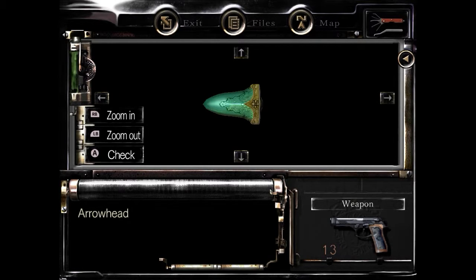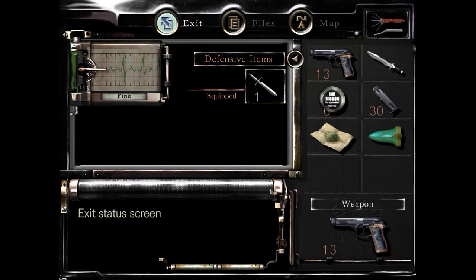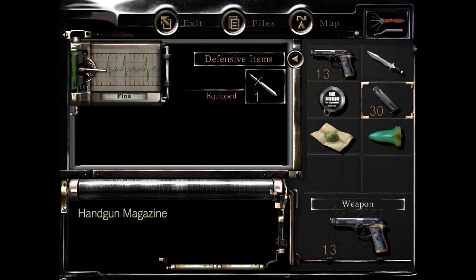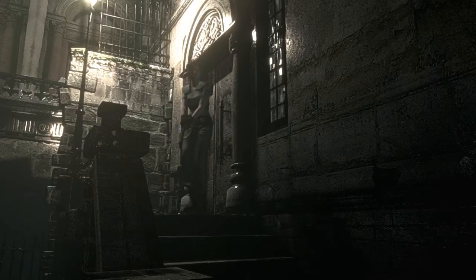The arrowhead looks like it can be removed — which we did. It's made from peridot, sometimes referred to as a poor man's emerald. Also, the ammo magazine can hold more than just 15 — it must just represent spare ammo.